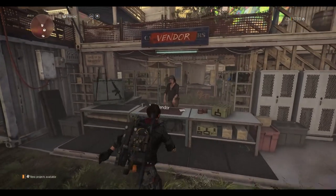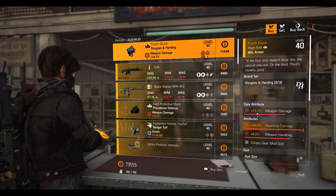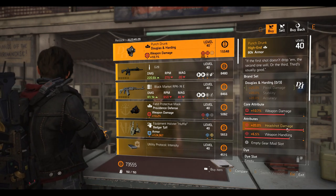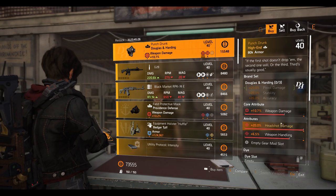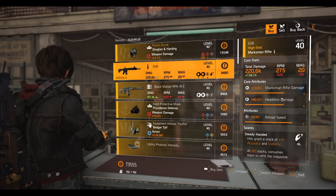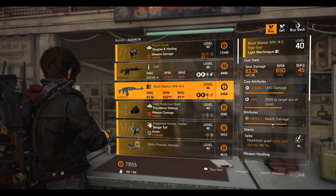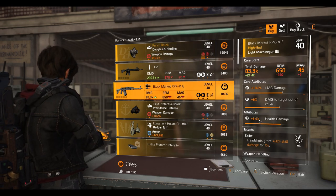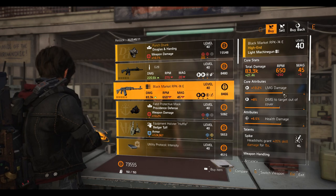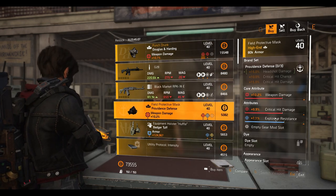Alright guys, we're at the Campus vendor. We've got the Punch Drunk mask with 10.7% weapon damage, 20% headshot damage as the named attribute, and 6.5% weapon handling. Then the G28 maximum rifle with 10.4% maximum rifle damage, 90% headshot damage, 9.9% reload speed, and Steady-Handed talent. Then the Black Market RPK LMG with Spike talent — 6.5% health damage, 8% damage to target out of cover, and 10.2% LMG damage.